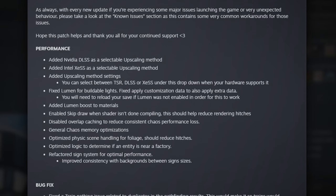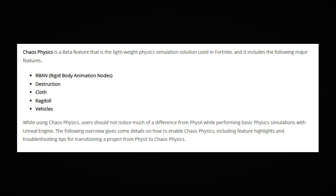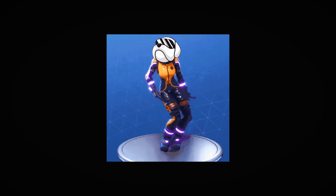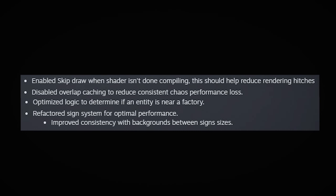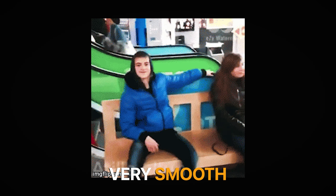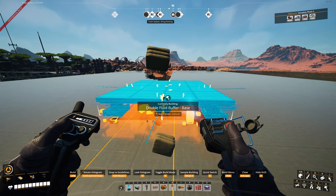The biggest performance and quality of life improvements come from physics engine optimizations. Satisfactory runs something called Chaos, which is the same engine used in Fortnite. Take what I'm about to say with a grain of salt, but because of this and other logic and rendering changes, the game runs buttery smooth now.